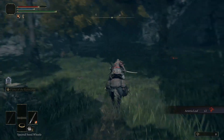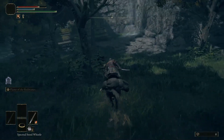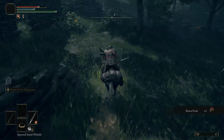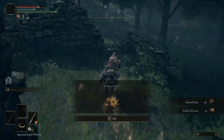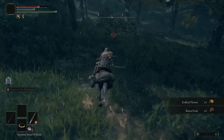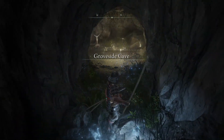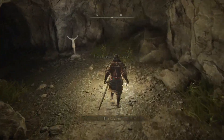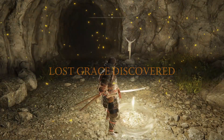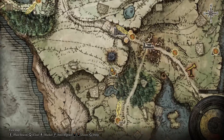Now is when I took a break from my progression to farm. I know — farming is boring, but it will make everything moving forward so much easier. First, I rode around everywhere collecting sites of grace, but I was also collecting Roa Fruit — we will need a ton of these and they grow just about everywhere. Next, I headed to the Groveside Cave, ran in past the wolves and grabbed the Silver Fireflies from the water, then let the wolves kill me. I respawn and repeat until I have a decent amount of those flies.